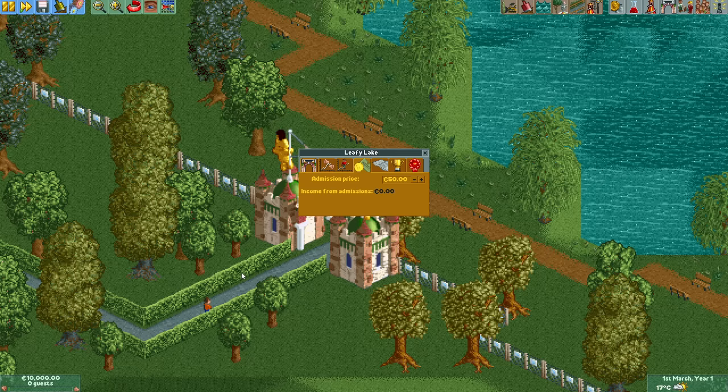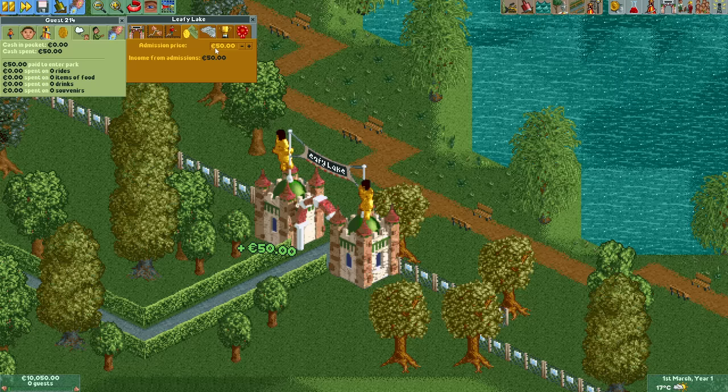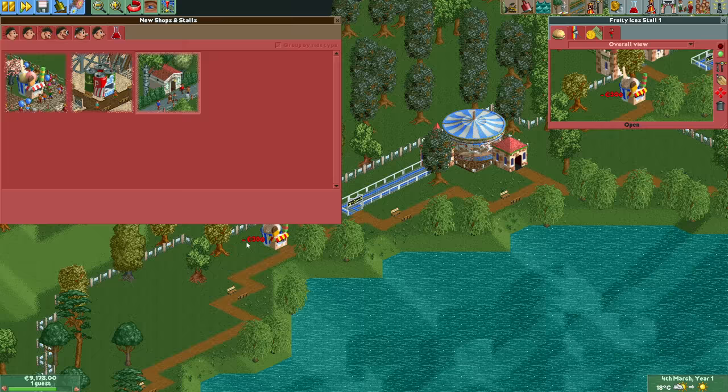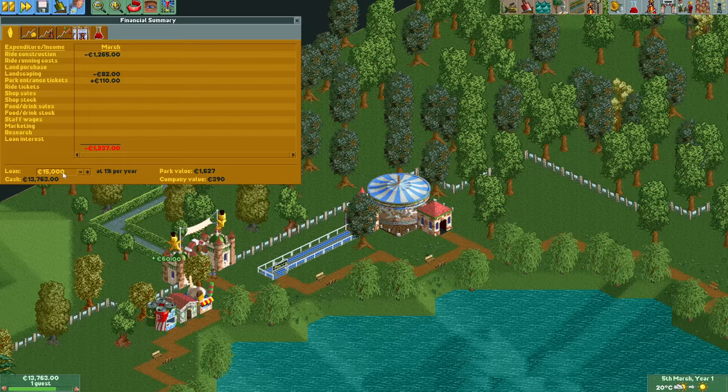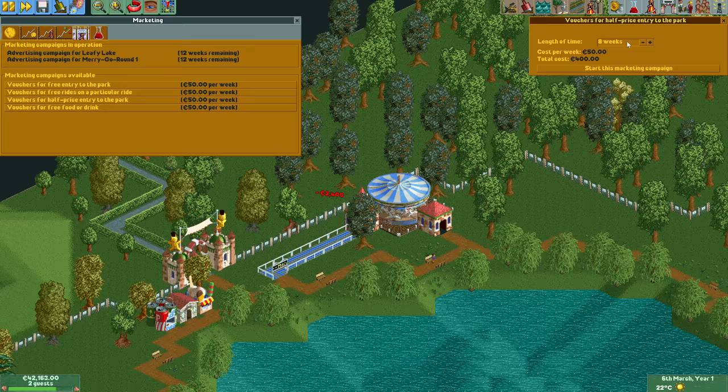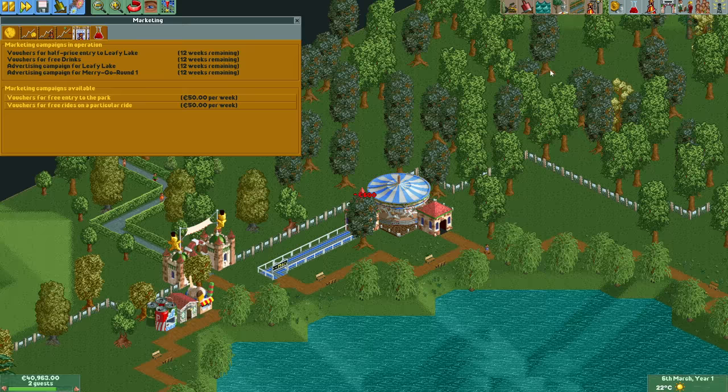Actually first to 50 for a bit, as somehow the guest that is already walking towards the entrance when you load up the park only has 50 euros on them. Because of the high entry price almost no guests will spawn naturally, but when you advertise the price doesn't matter. Don't say that this is unrealistic — advertising a lot for a park that is way too expensive is exactly what Disney does and it works.